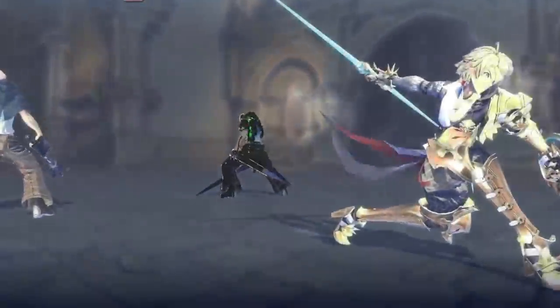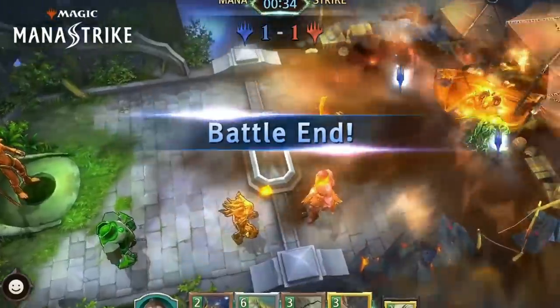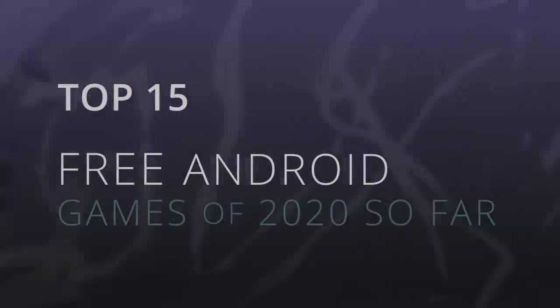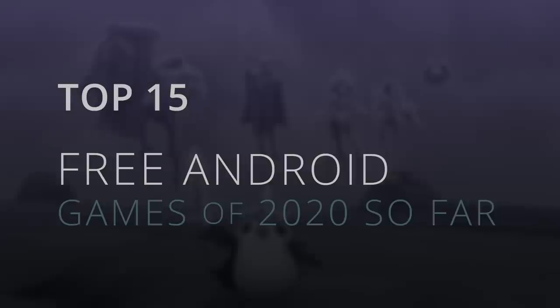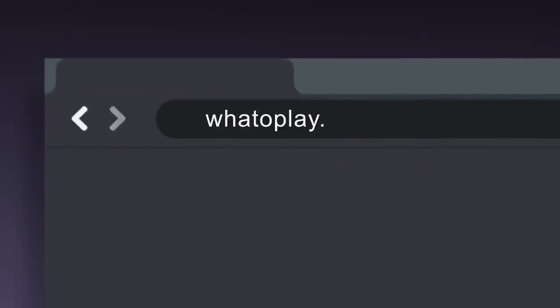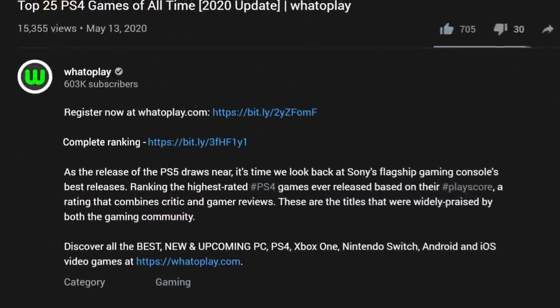Since the start of the year, 1,225 free games have been released on Android alone. Now that we're pretty much halfway through, we bring you the list of the top 15 free Android games of 2020 so far, arranged by PlayScore. You can find the complete list on our website, whatoplay.com — link in the description box below.